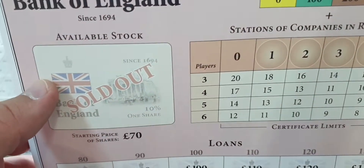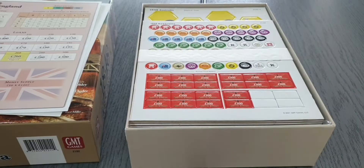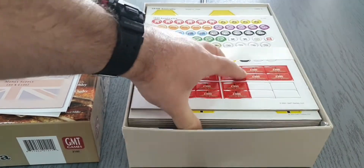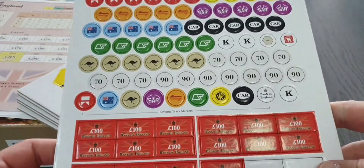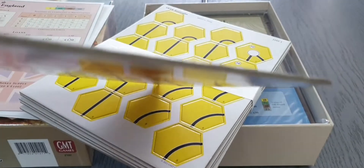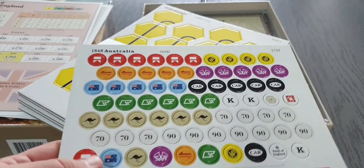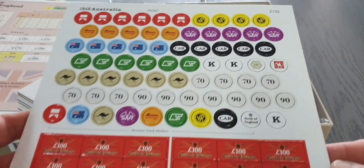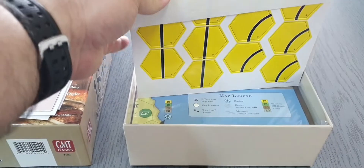Then we have the Bank of England since 1694 card — single-sided. Then we have a bunch of cardboard, and this is really, really thick. Good quality cardboard pieces, double-sided. Then we have the tiles.